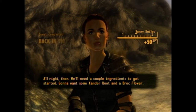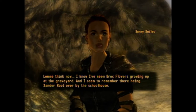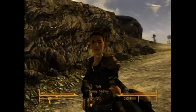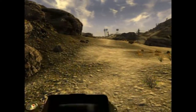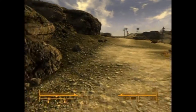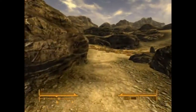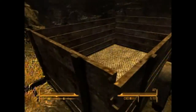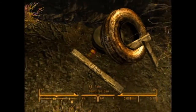We'll need a couple ingredients to get started. 'Gonna want some Xanderroot and a Brockflower. I've seen Brockflowers growing up at the graveyard and Xanderroot over by the schoolhouse. Bring those back to me and we'll get cooking.' Xanderroot and Brockflower - which one's closest to me? Let's go to the left one. It's kinda sad the poor dog had to die.